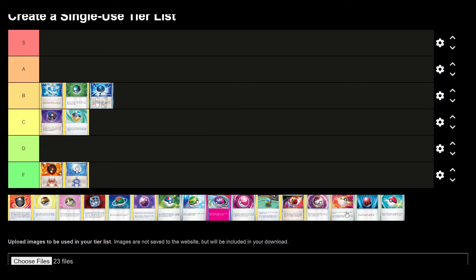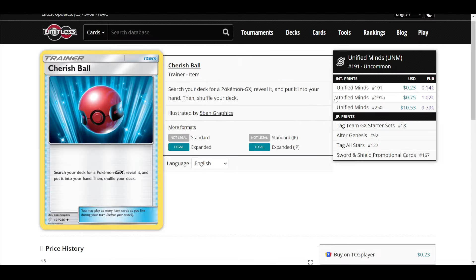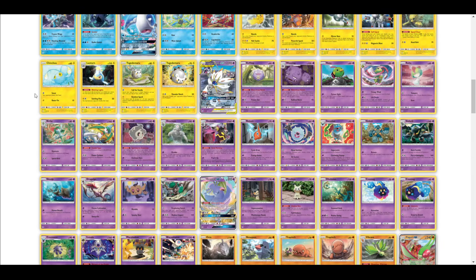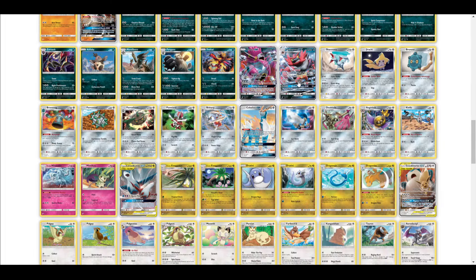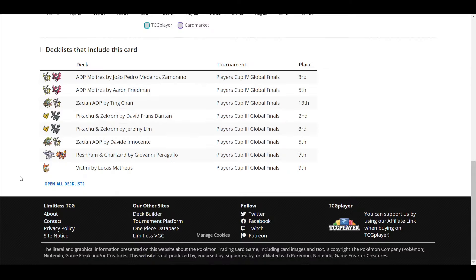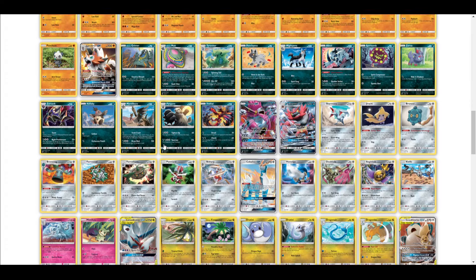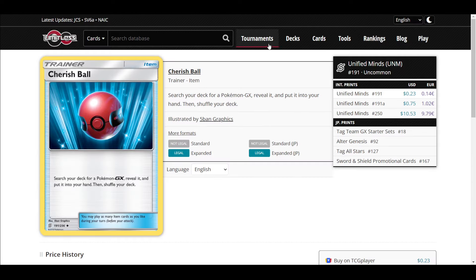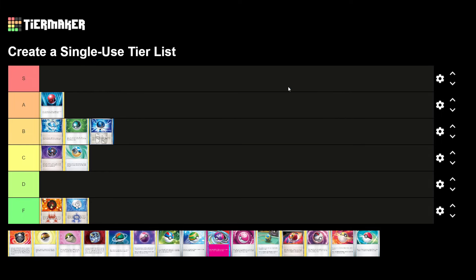Cherish Ball is a kind of weird card that I honestly forget exists, but it's really good. It says: search your deck for a Pokemon GX, reveal it, and put it into your hand, then shuffle your deck. Looking at Tag Teams like Pikachu and Zekrom — the best ones are just basic Pokemon GX. These were really good cards.